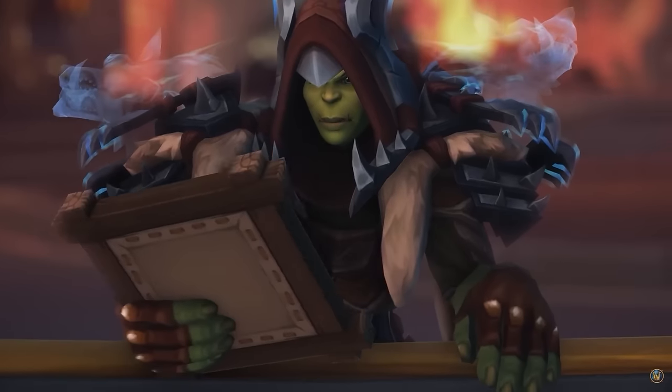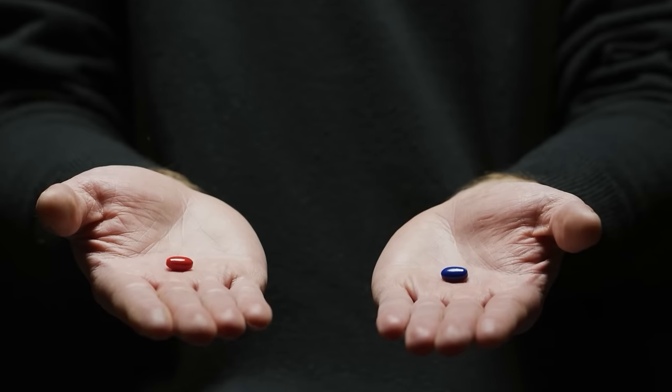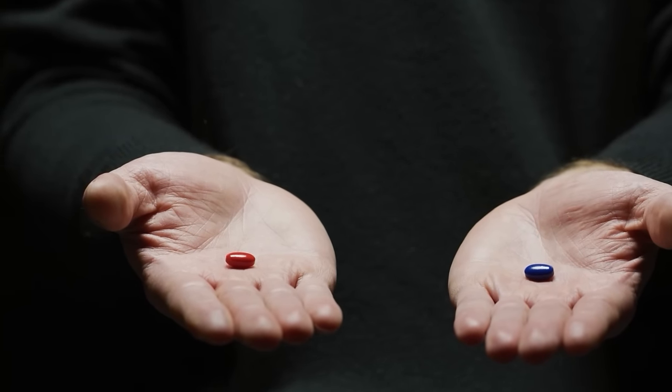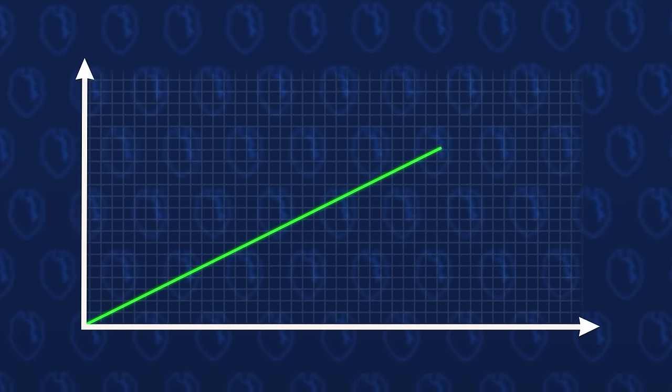This is your last chance for Gladiator. After this, there is no turning back. You take the blue pill, the season ends. You log off, wondering why you didn't play a metacomp. You take the red pill, your push continues. And I show you just how much rating you can actually gain.